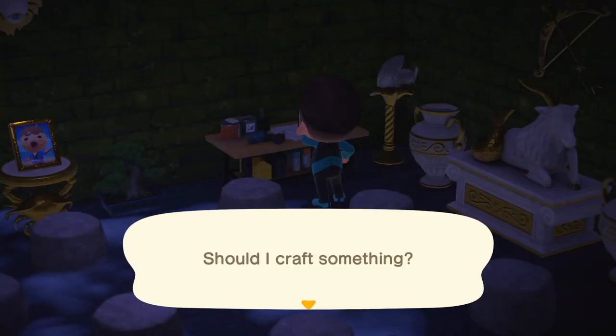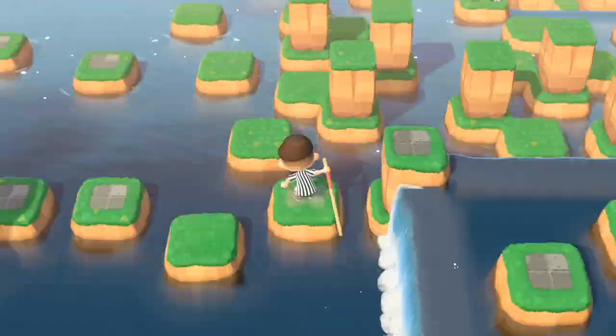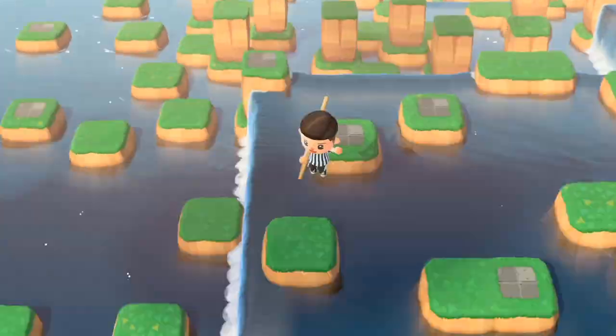The only crafting table available to the players was upstairs in my house. Once the winning player crafted the vaulting pole and ladder, they made their way up to Raymond's house, which was only accessible from the first level section right here. The winner had to locate that section and ascend the watery cliffs to Raymond's house.